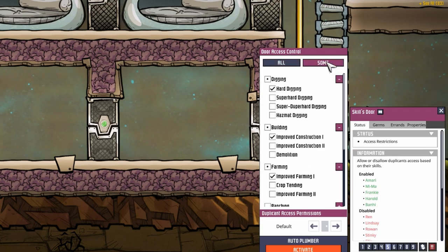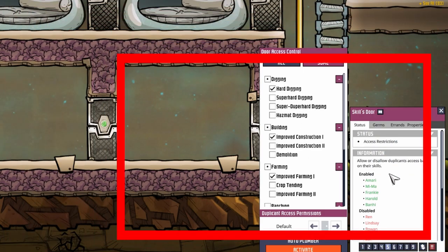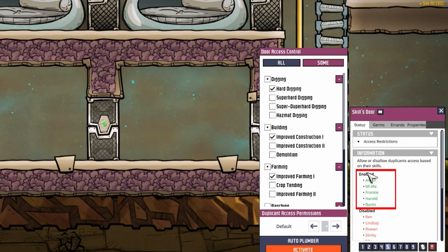But if we set the door to 'some', then only one of the requirements needs to be fulfilled for the dupe to be able to go through the door, expanding the list of green-lit dupes to the right, as you can see.